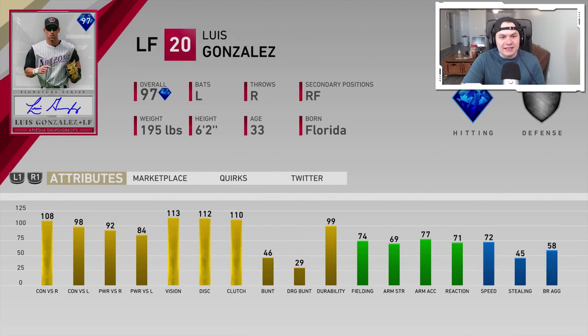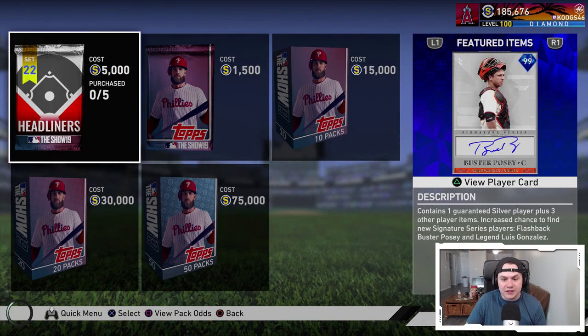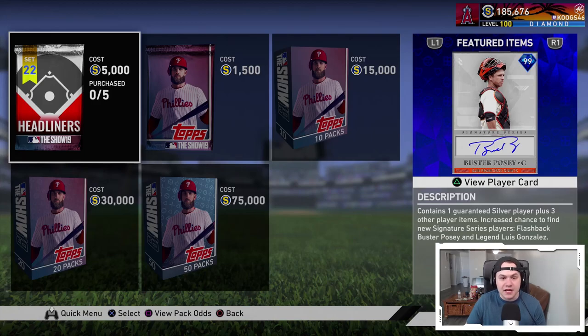The other one is going to be a 97 overall Luis Gonzalez. 108-98 contact, 92-84 power, 113 vision, middle of the road fielding, 72 speed. He can play right field too, but he's got no arm. So, Luis Gonzalez and Buster Posey — these are the new Headliners. Let me know what you guys think. Do you like the Buster Posey? This Buster Posey is dirty. I'm definitely going to get this card and give him a debut.